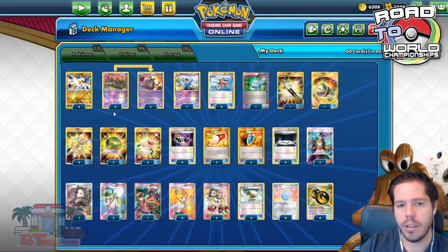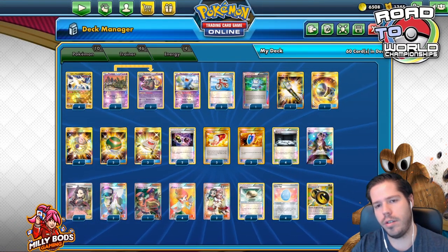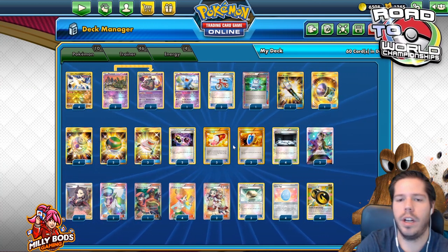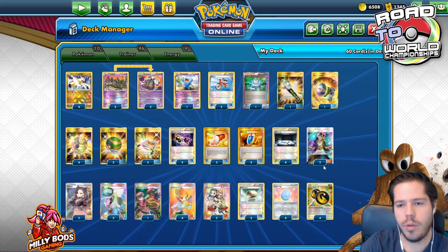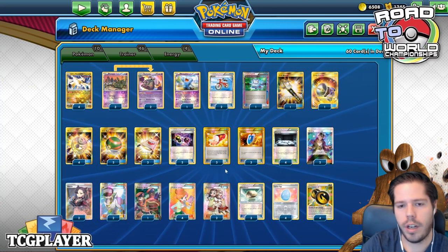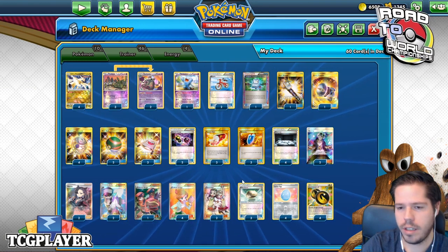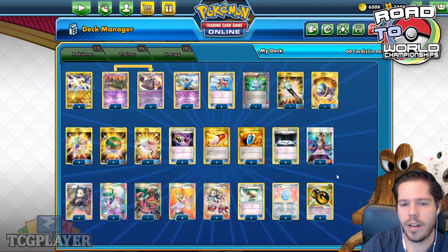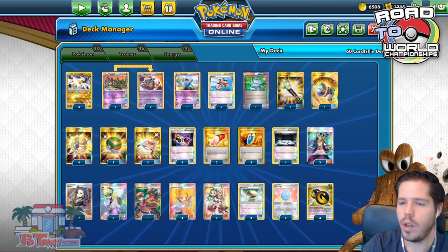The inclusion of Lucky Egg in this deck makes a lot of sense — it replenishes your hand. One of the issues with this deck is of course consistency, but with Lucky Egg you actually recover very nicely. There are only 4 Double Dragon Energies. I really liked using this deck with Trubbish as well, with a couple of Trubbish and a few Psychic Energies, Rainbow Energies, or Multi Energies.